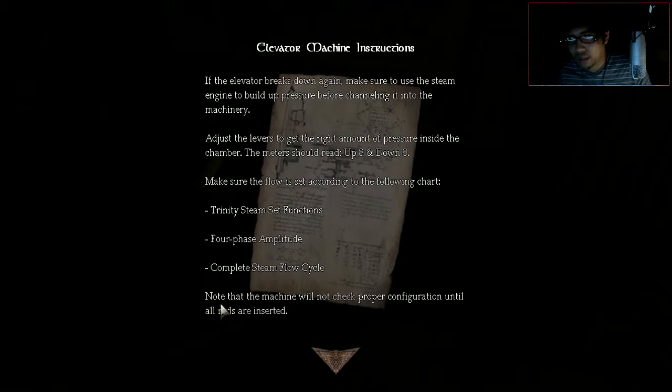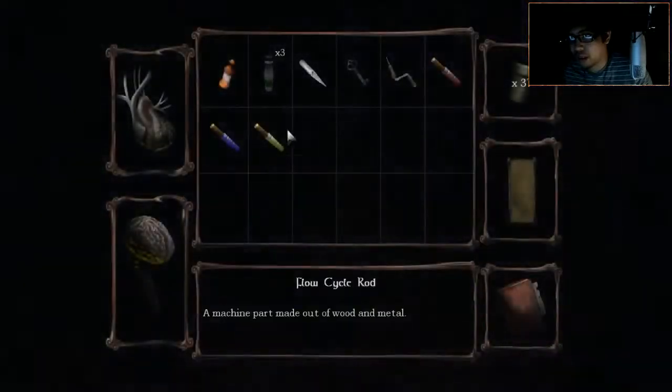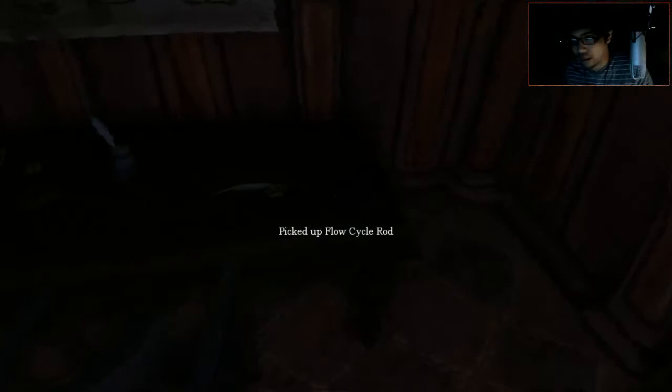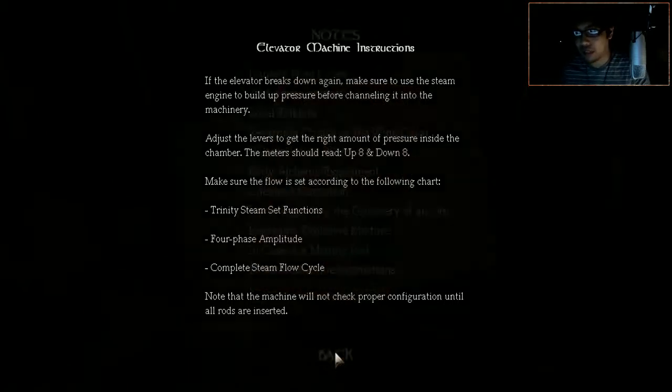Note that the machine will not check the configuration properly until all rods are inserted. So here we go: slow cycle rod one, two, trinity steam rod four, phase amplitude. Is that all we needed? We have all three now - we just need to make sure it's up 8 and down 8.